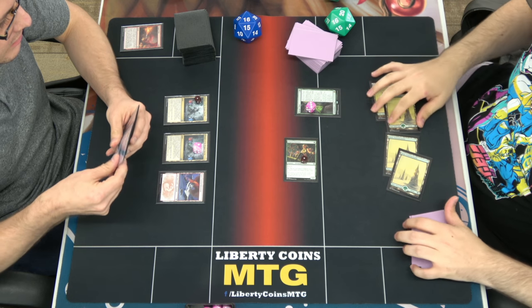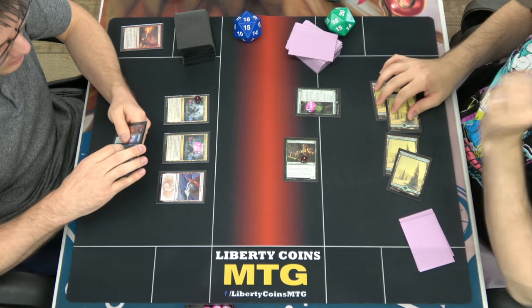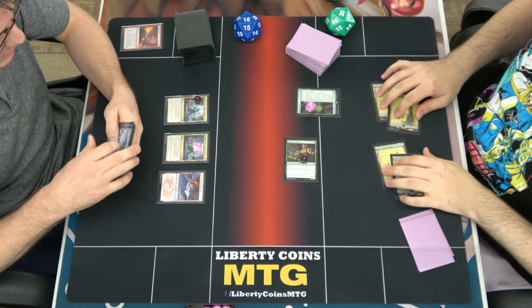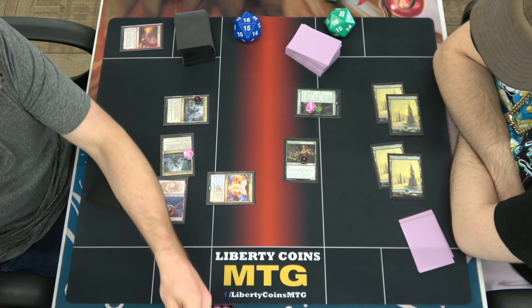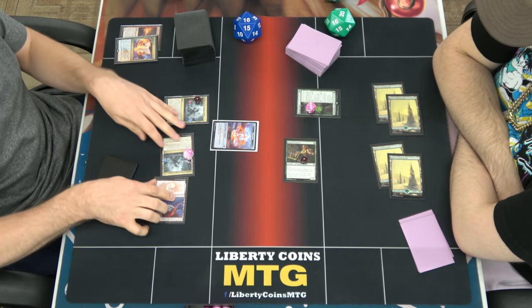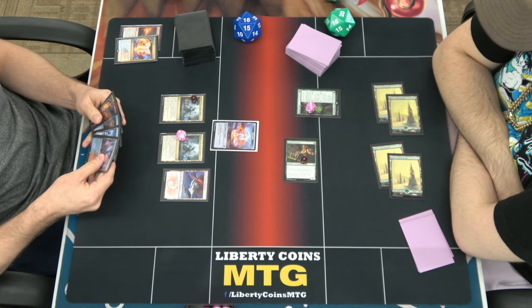I'll level this up, so I may look at the top part of my library at any time, and cast creatures from the top of my library. Nice. Make a treasure. Go to my turn. I swear if creatures are in there somewhere.